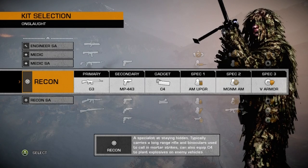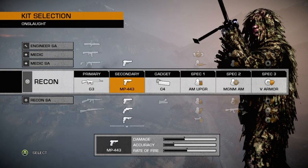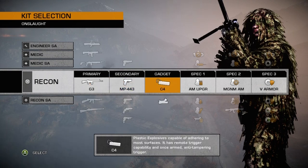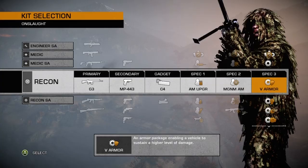My favorite setup for the Recon Kit consists of the G3 as my primary weapon, the MP443 Grak as my secondary, C4, the extra ammunition perk for spec 1, magnum ammo for spec 2, and upgraded vehicle armor as my vehicle spec.